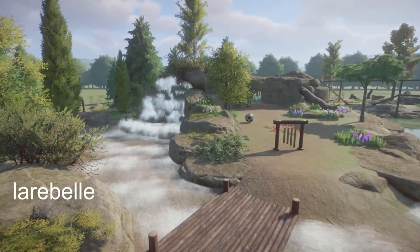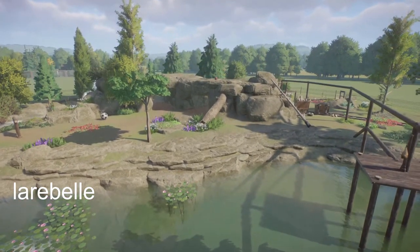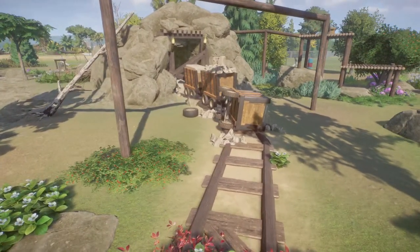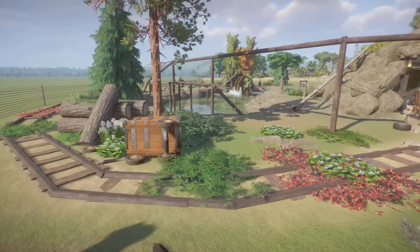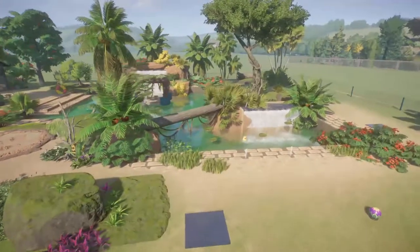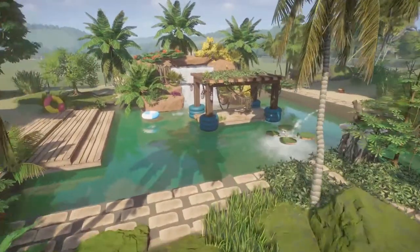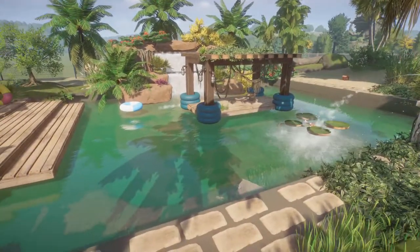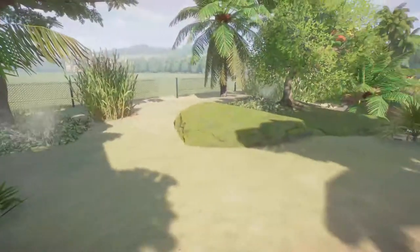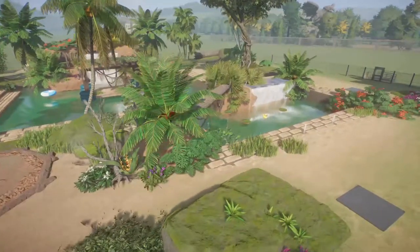We have two pieces made here by Lara Bell. This first one is Grizzly Mine Habitat — bring this into your zoo for right around $31,000. Lara Bell has also created Otter Habitat, which you can bring into your zoo for right around $32,000. You have made two really great habitats here. You have a really good eye for building. Thank you so much for sharing all of your work with us.